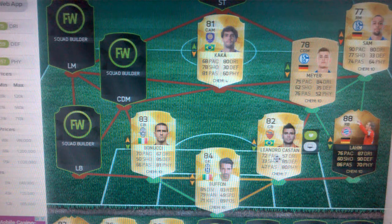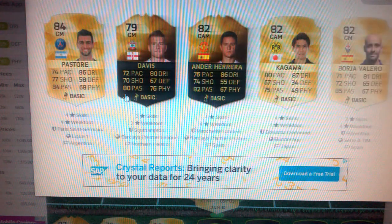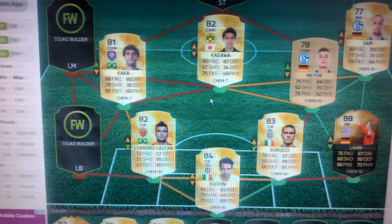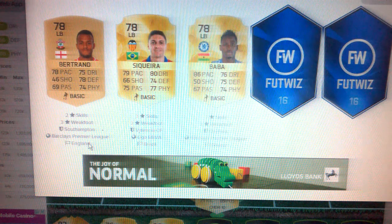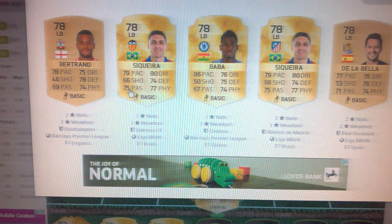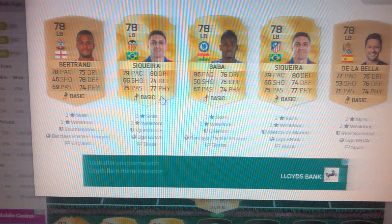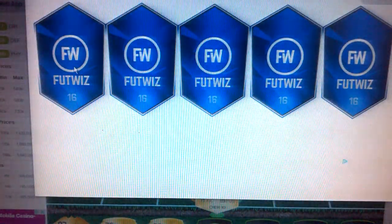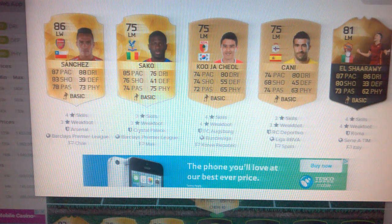Kaka — you know, Kaka's not naturally a CDM. Kagawa — there we go. Chemistry-wise it's a bit better. Do I go with Valencia Sequeira or Atletico Madrid Sequeira? It's exactly the same player, so it doesn't really matter. Sanchez or Inform El Shaarawy? Sorry Alexis, but I'm going to have to go with El Shaarawy, even though he doesn't actually link.